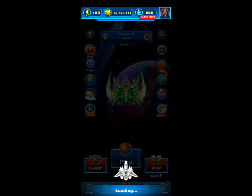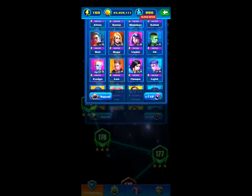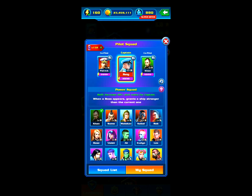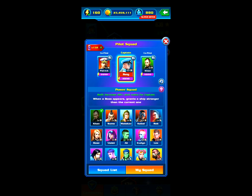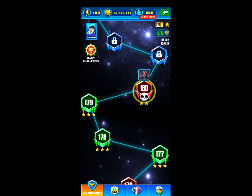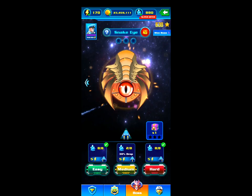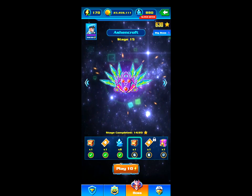You also need a very specific pilot squad. It's the Power Squad — when a boss appears, it grants a ship stronger than the current one. So on the very first wave you will get a Wisdom Glory.